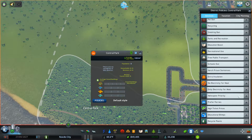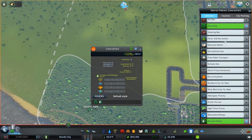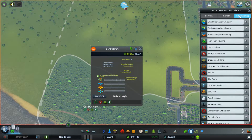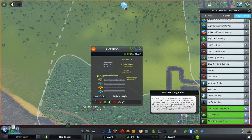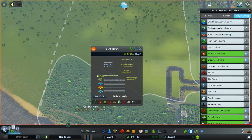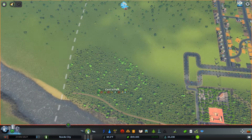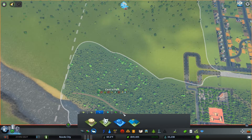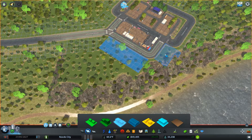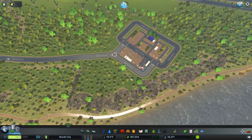Alright, so policies. Which policies are we going to implement here? Well, of course, we have to implement the recycling ones because recycling is always important no matter where we are. We can probably go for Parks and Rec even though it's not that necessary. We can also go for a smoking ban just so nobody will set things on fire. Pet ban is not going to work for us here. And I do want to encourage biking. Heavy traffic ban is going to be pretty important because I do not want too many big trucks that don't belong here. We'll attach a commercial specialization in organics and local produce.